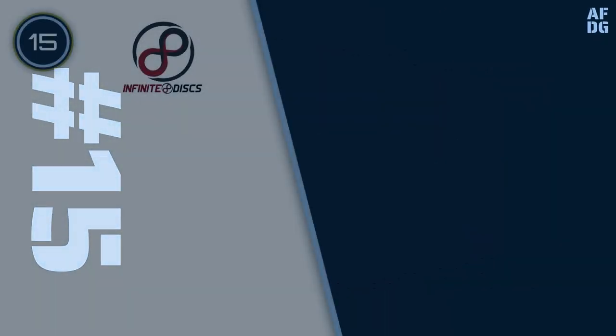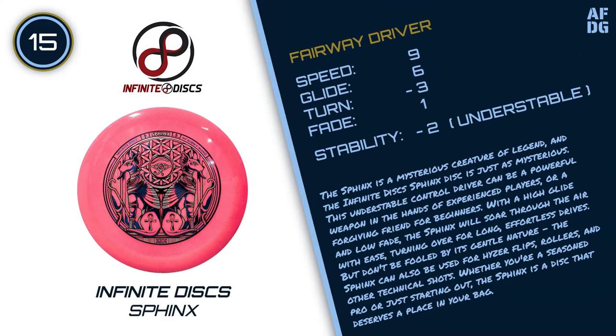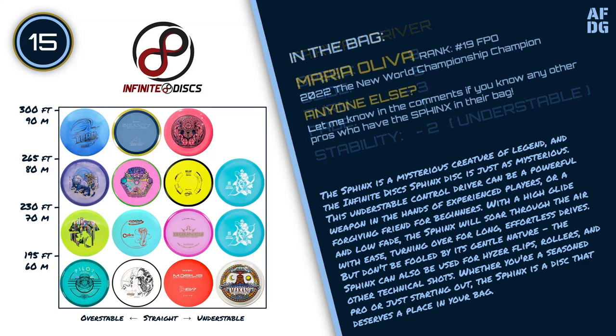Number 15: Infinite Discs Sphinx. The Sphinx is a mysterious creature of legend, and the Infinite Discs Sphinx disc is just as mysterious. This understable control driver can be a powerful weapon in the hands of experienced players, or a forgiving friend for beginners. With a high glide and low fade, the Sphinx will soar through the air with ease, turning over for long, effortless drives. But don't be fooled by its gentle nature — the Sphinx can also be used for hyzer flips, rollers, and other technical shots.